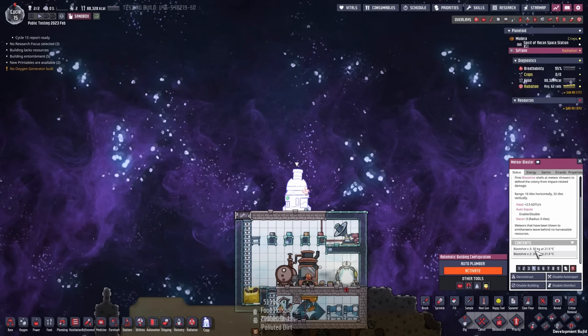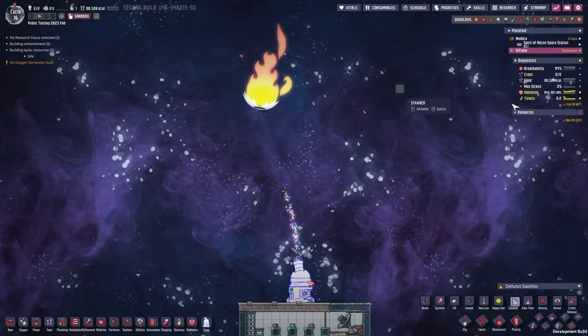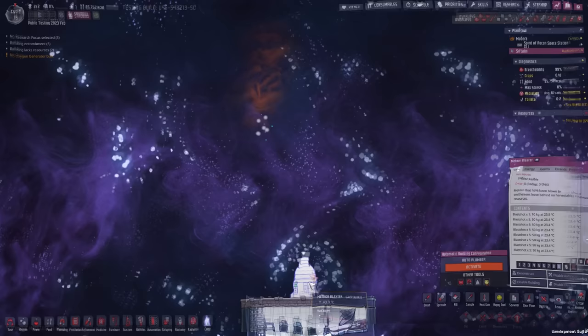In this first test it used up 5 shots for 2 meteors, but this was a fluke. I tried it again with every single meteor and it only used one shot per meteor. If the meteors have a great enough distance, this building can even shoot down multiple ones — but clearly not all of them.